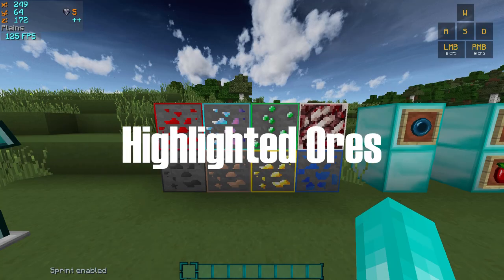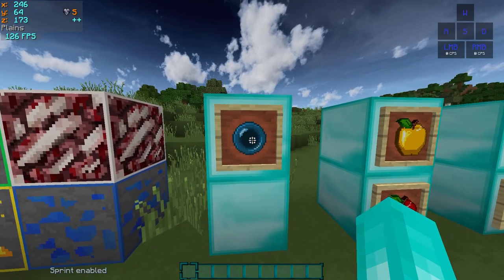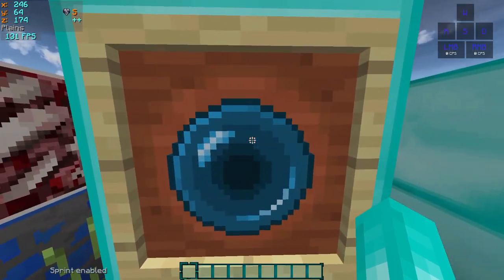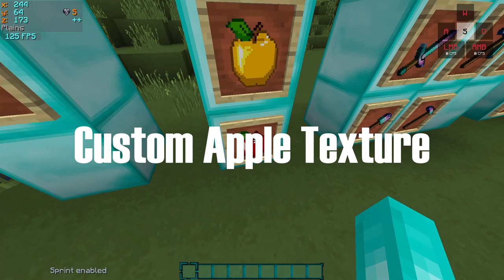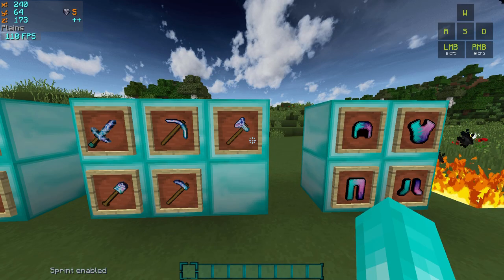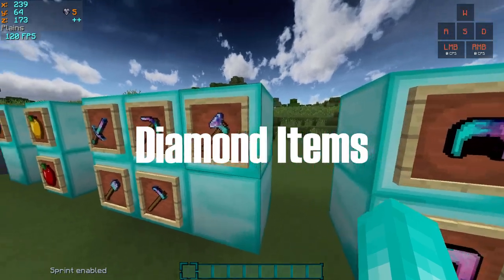Next we have highlighted ores — pretty self-explanatory. Next we have animated ender pearls, and I also tweaked the shade of the ender pearl so it looks a little more blue. We also have custom apple textures, including the golden apple. This is a much more recent change but it's so big it deserves its own category.